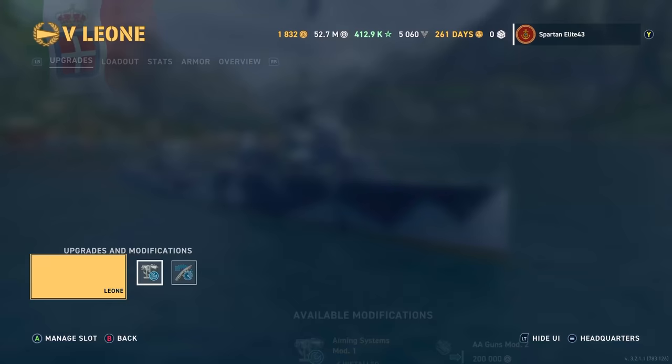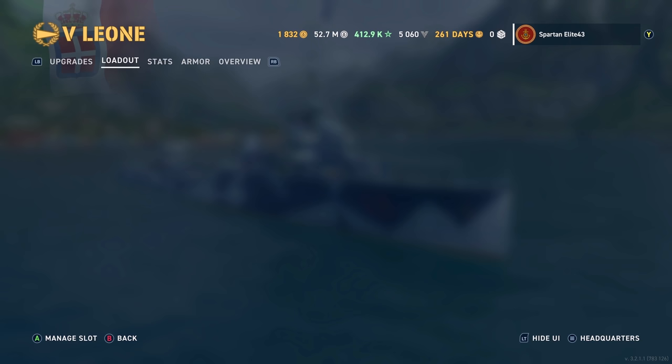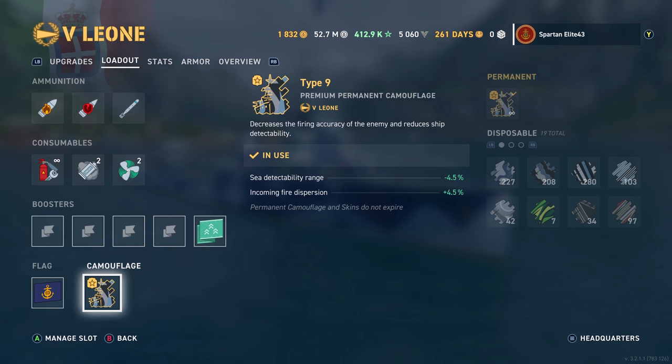For upgrades, we're using Aiming System Mod 1 and Steering Gears Mod 2. We are running the Community Contributor Flag, the permanent camo that comes with the ship, and the Epic Battle Booster.